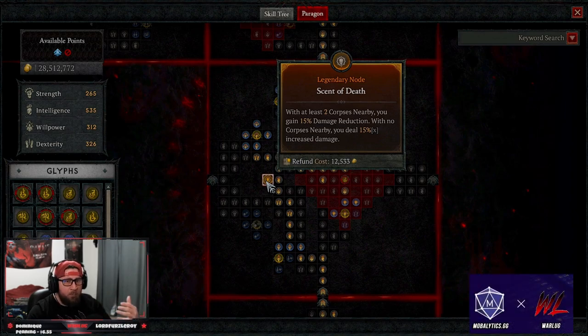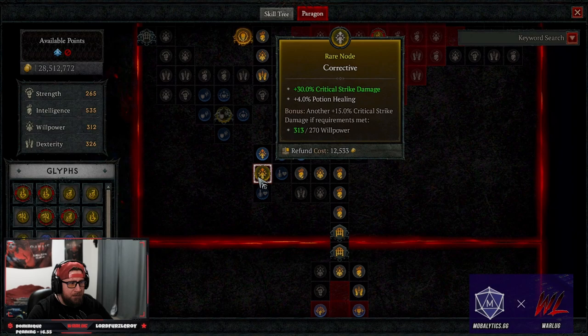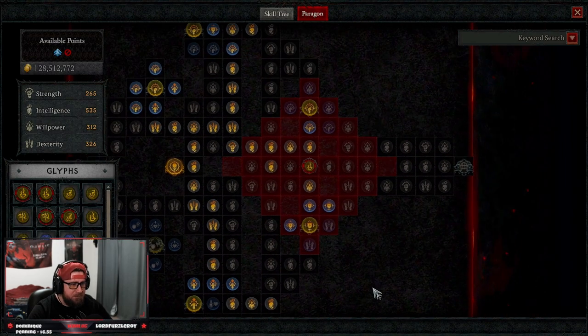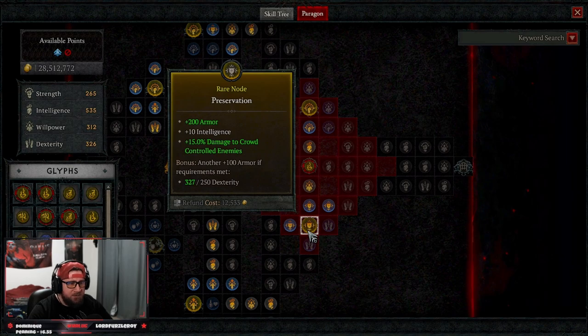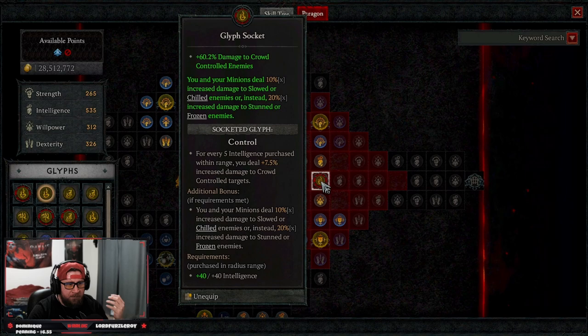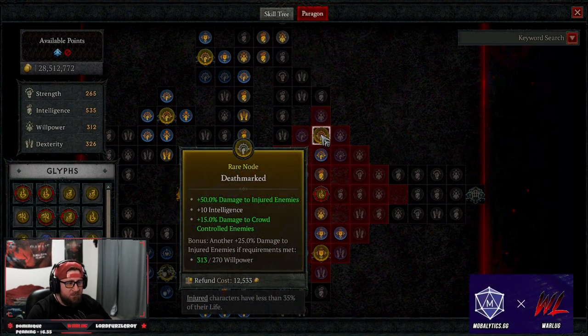On our second paragon board we're taking Scent of Death as our first legendary node — while there are two corpses nearby, which is always the case, we get damage reduction. With no corpses nearby we deal more damage instead. We're also taking Corrective for increased crit strike chance with corresponding nodes, and Preservation again for armor and intelligence. Our first glyph is Control — damage to crowd-controlled enemies, which is always active since we keep them slowed and stunned.